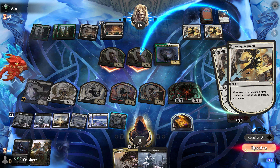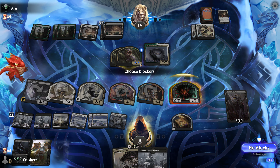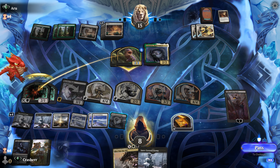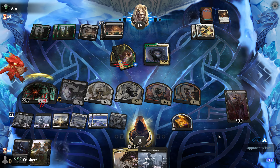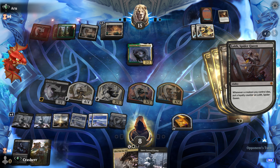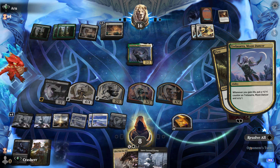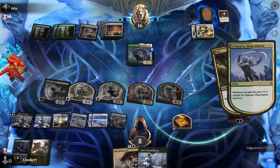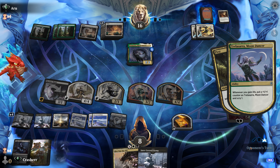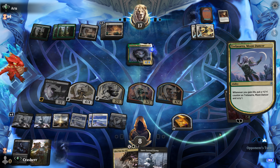Worst case scenario was they had the Frostbite and then drew an Expressive Iteration into a removal spell and then their biggest threat dragon. We got a little unlucky — we're flooding out and they've hit their best cards off the top of their deck, but that happens sometimes. We have to assume they don't have a removal spell and we have to double block, because if they get to draw two more cards off the top of their deck, we are not in a good situation.